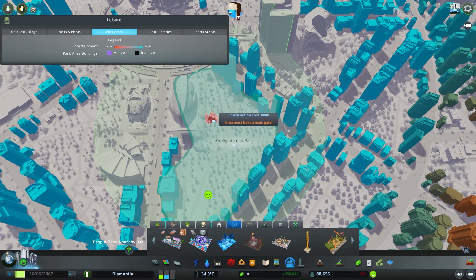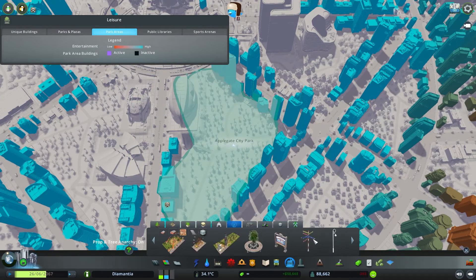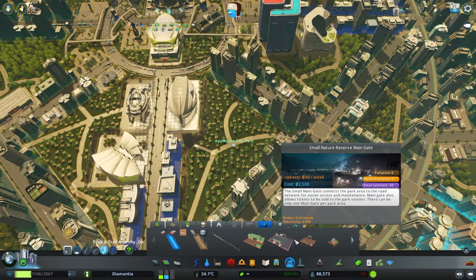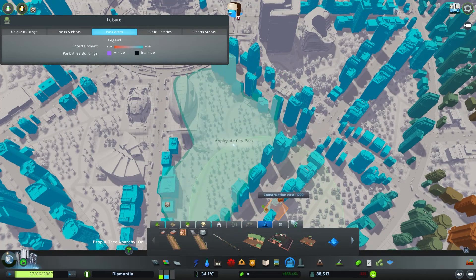If I add a swinging boat, the area must have a main gate. So if I go with a Nature Reserve or campfire site — must have a main gate. I think I fixed the flow of traffic here, totally ignoring the park for a second.